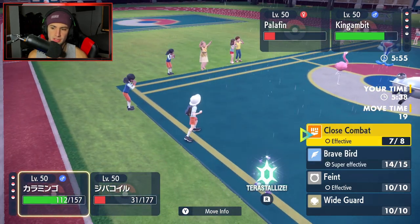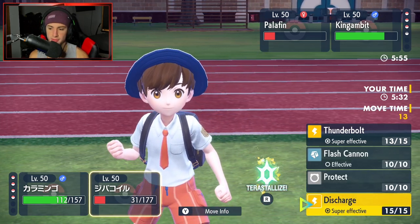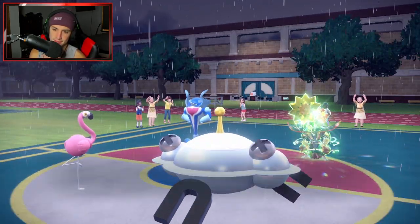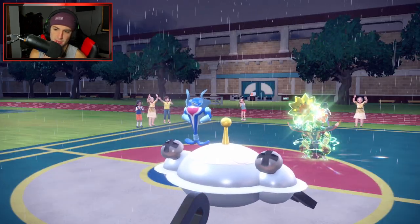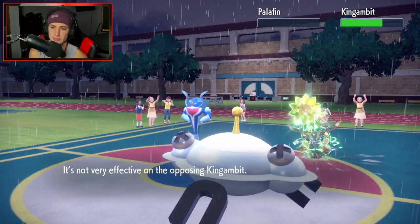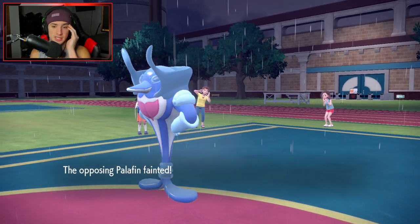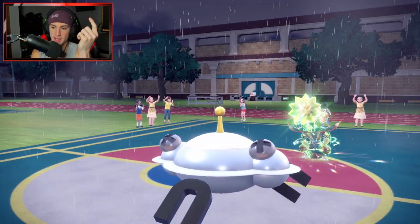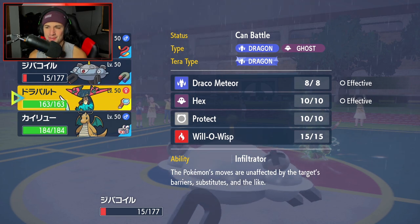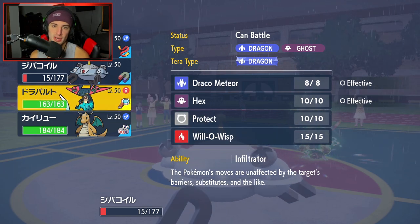I'm just going to go for the Brave Bird in this slot, and on top of that try to Discharge across the board. Jet Punch comes in — Flamigo can't eat it up. And now Gambit gets outspeed — actually you don't. Okay, I like that turn. That pretty much GGs it, right? We get the Para — Palafin is gone. Good thing we got damage off early. We paralyze the Gambit and they have Pelipper left.